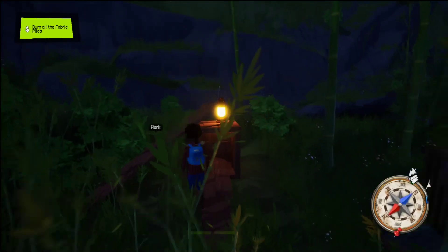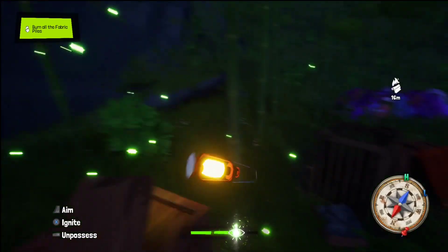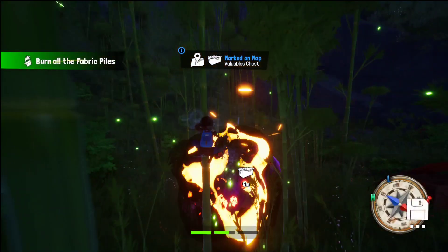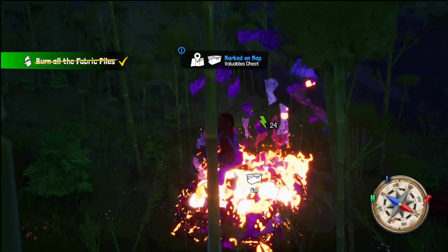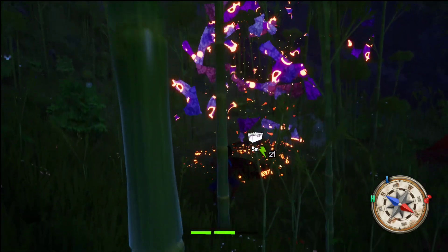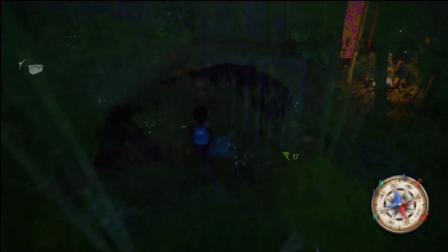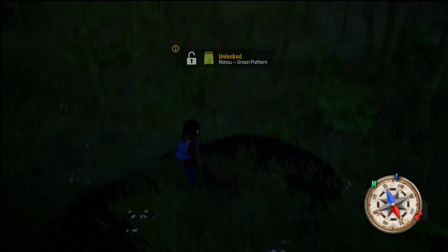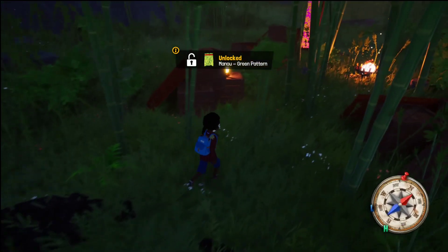Now all the creatures are gone, so you want to find another lantern and burn the fabric pile. Once you do this, it will unlock a chest that you can open up that has different collectibles that you can use to customize your character.